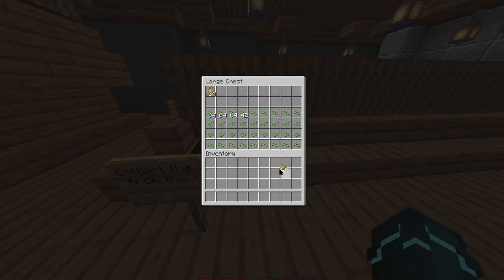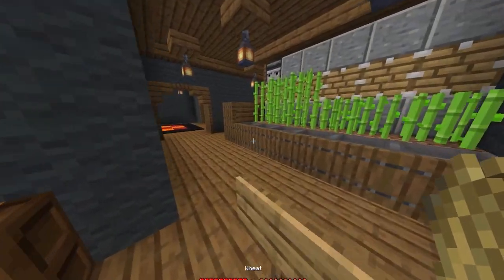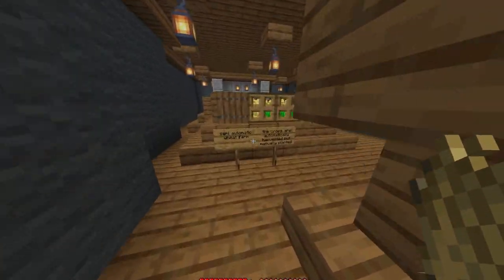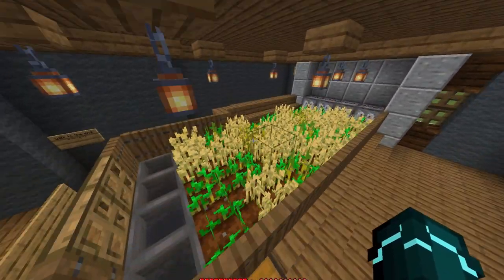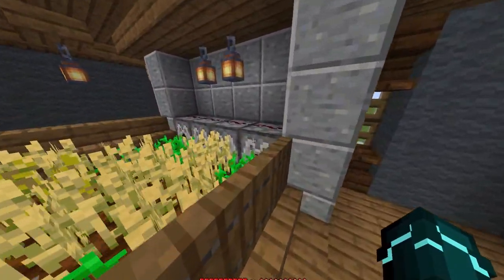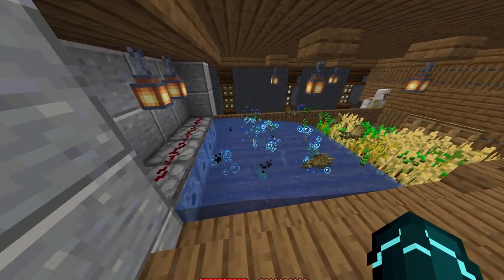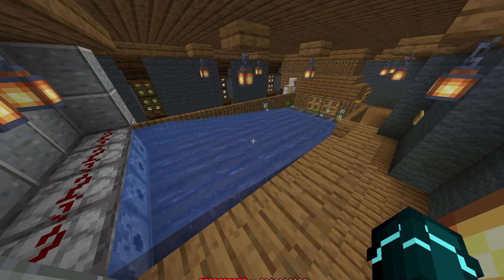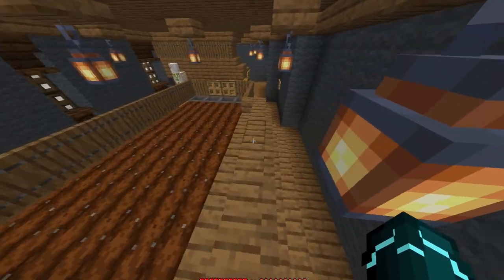I've got my friends over here — that's all the wheat I've got, so I could trade that with these guys. Got my four emeralds, I'll probably put them back in the chest for now. There's more wheat over here. Oh, it is automatic — I forgot! There you go, watch that collect everything and then pick it up again. That's lovely.